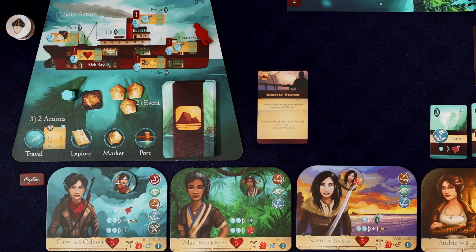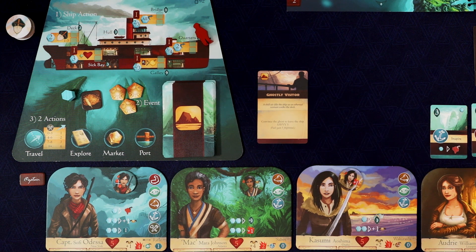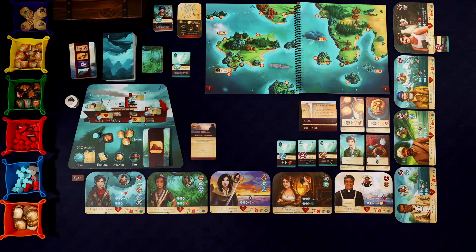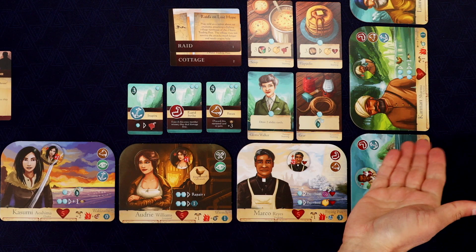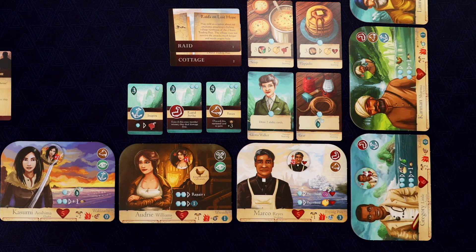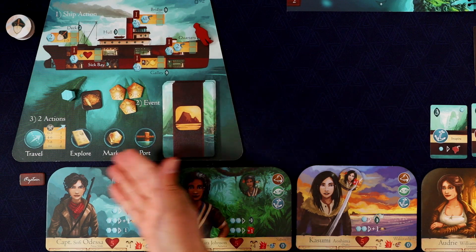Let's just gain a frightened token — I have these right here, a little chicken. We can give it to any character since none of them were involved, and they basically can't attack when they are frightened. Audrey here is definitely not a combat-oriented character, so I think we'll have her be frightened for now. Kanan can remove that at some point for two command if we need to. And then this goes away. Okay, that was the event phase.